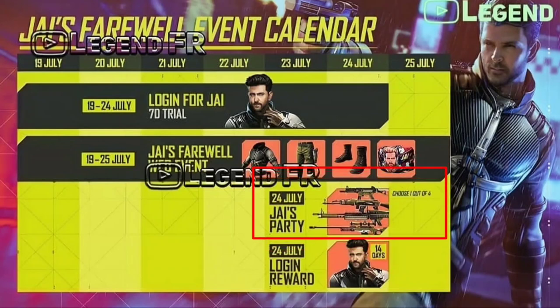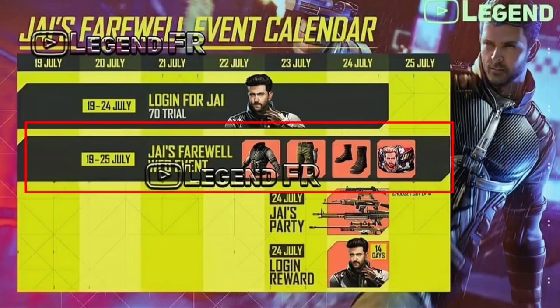You can check the gunner skin, you can check the 7-day task. If you check the next one, it's like a login reward — like an update. I will give you the full update of the J character, including the free and the blue. I will talk about the web event and the diamond event.